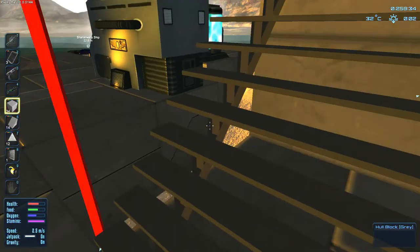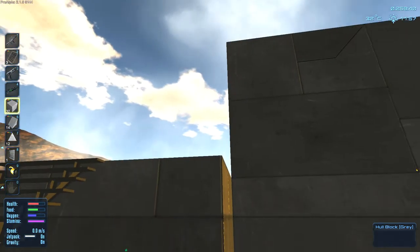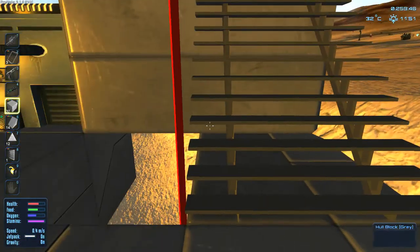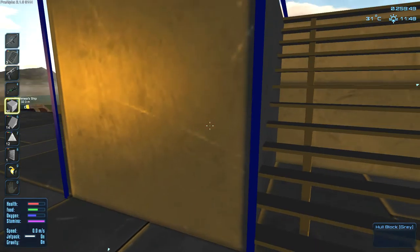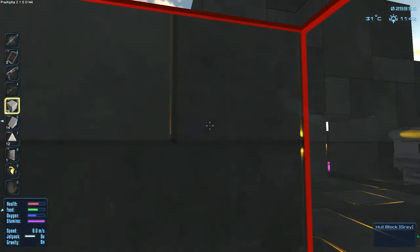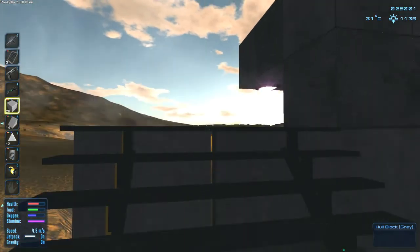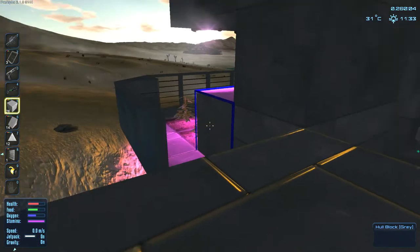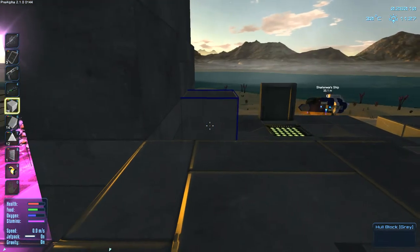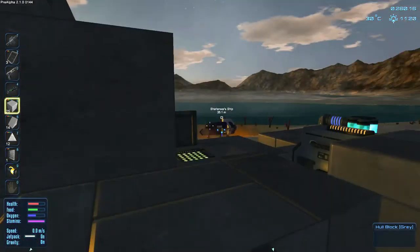Let's see - we're going to climb up there, which means we need to put that like that, not like that - for another set of stairs. Let's put a block there, block there, block here, block there, there and here. Because we want to build a door here. If we climb up here then there'll be another set of stairs going up - I think we can do that.